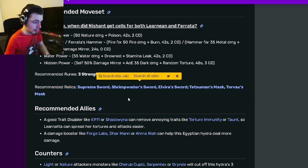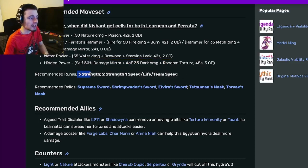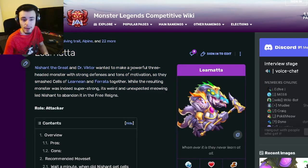If you need some recommended relics, there are a bunch right here that you can put on him to make him very good. We also have his runes — since he is an attacker, you want to mainly have strength runes, and then you can add speed, life, or team speed. I'd probably go with team speed. Definitely go and try to get Learnot out of his current bounty hunt because he is very very good and definitely worth getting. I'll see you in the next one — remember to like, share, and subscribe!